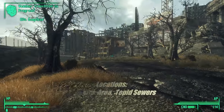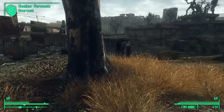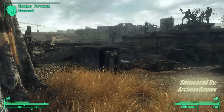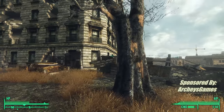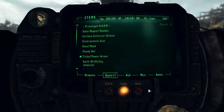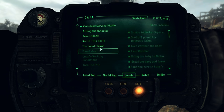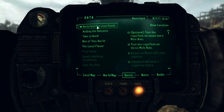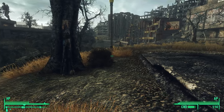Hello, every Wasteland buddy! We're near the Tepid Sewers, which is in the D.C. metro area, or kind of like the outskirts of downtown, because we have to keep working on Moira Brown's Wasteland Survival Guide. She wants us to test out this stupid repellent stick she gave me on some mole rats, so we're going to try to do it to all ten of them.